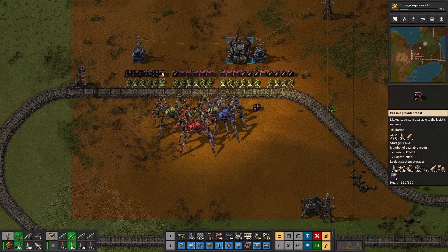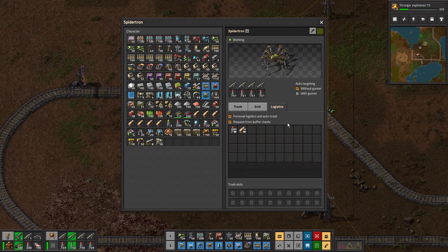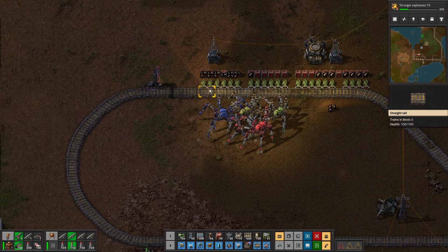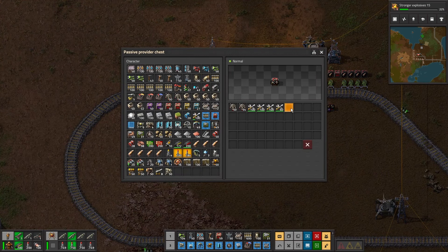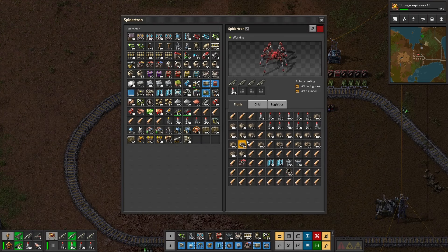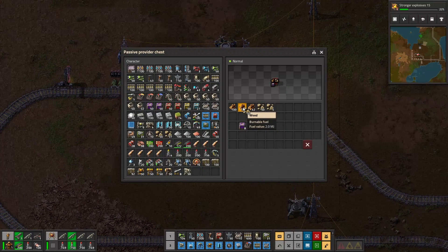We need huge amounts. We can't do this without rockets. That's not enough. Right, get rid of this.